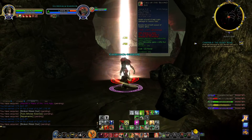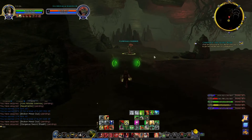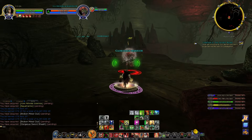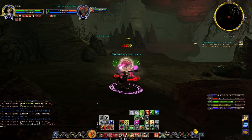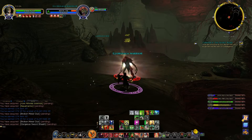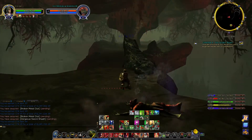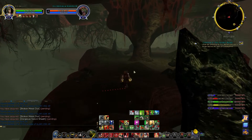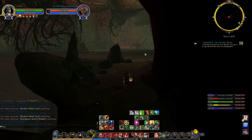We're back in the main room and this time instead of aggroing the Krog — who would have respawned down there, just for anyone else doing the quests — we're going to cross the bridge, take a left, and there will be a collection of stones just on the left hand side. That's where we're heading.